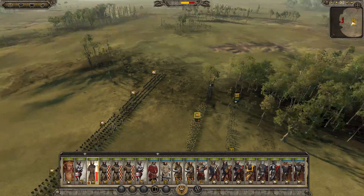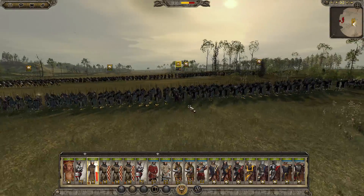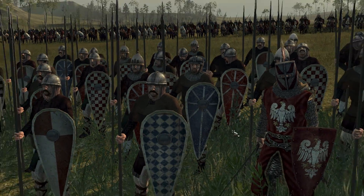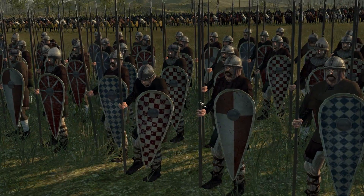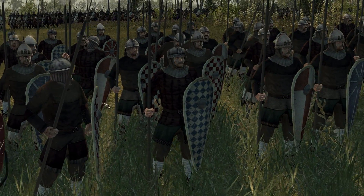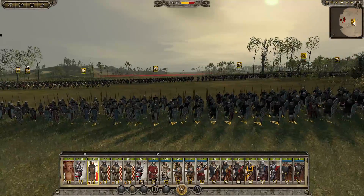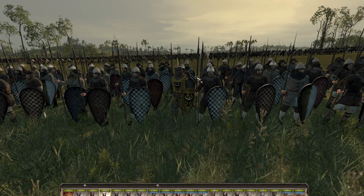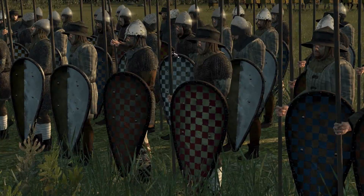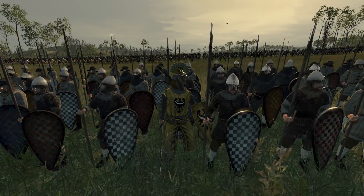First off, let's look at spears. This is the only infantry that they get — no swords or anything like that, which is quite interesting. They have spear militia, your first cheap infantry, and compared to some other factions they actually look quite good for the cheapest unit in terms of equipment: nice helmets, good shields, spears, all that good stuff. We then move on to spear sergeants. These are just more upgraded — better equipment, better shields, better helmets, better armor. Look at this guy's mohawk thing. That's crazy.